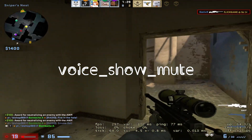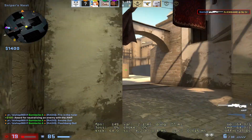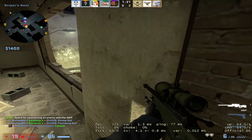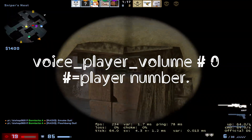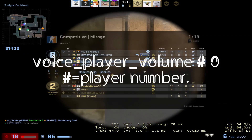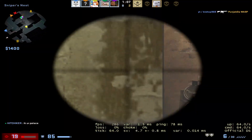First, type voice_show_mute. This will display all the players in the game with numbers beside them in the console. Note the numbers of the enemy team players. Now type voice_player_volume [number] 0. Do this for all five players. This will set the volume of the player whose number is given to zero. And that's it.